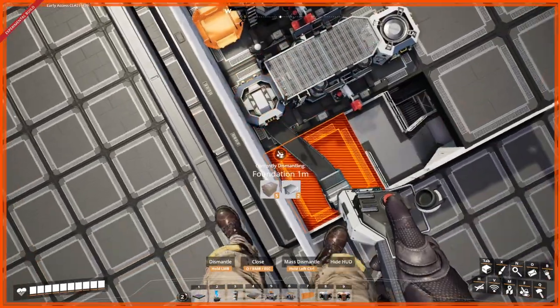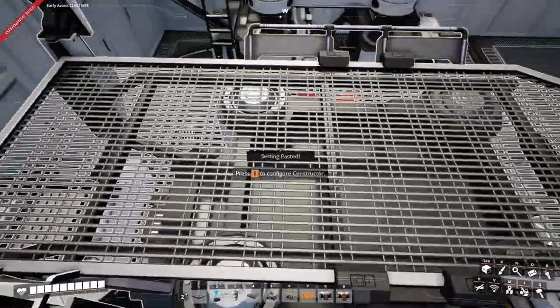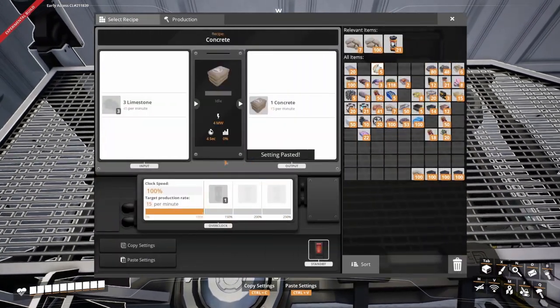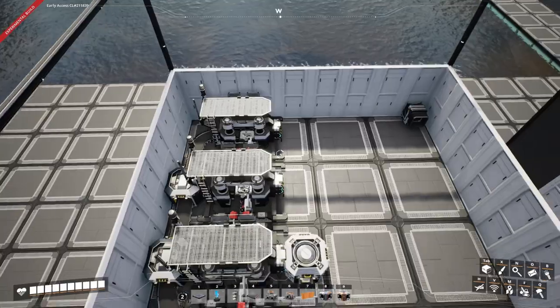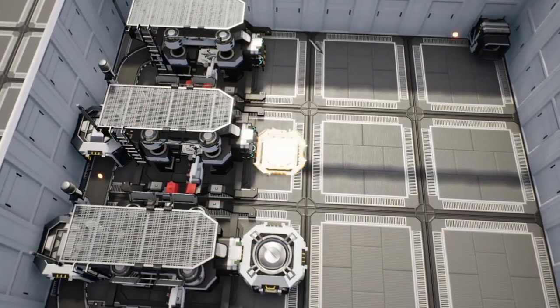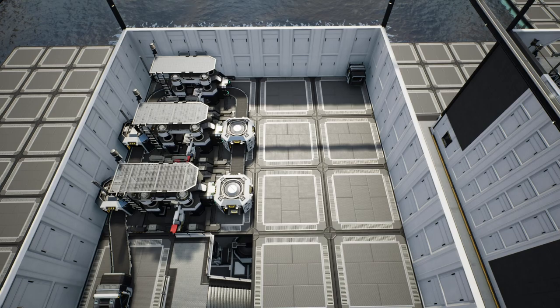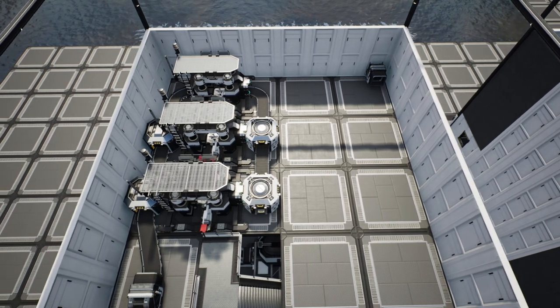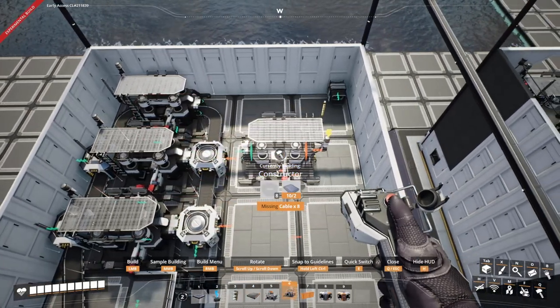At this point we're going to set up the manifold. These are going to be set to concrete, with the third one being set to 183.3% clock speed, so that you're producing a total of 27.5 concrete per minute. Then have the mergers all going down the line, and for the output belt for the concrete you should be fine with a Mark 1 belt because it's just under 60 per minute that we'll be producing.